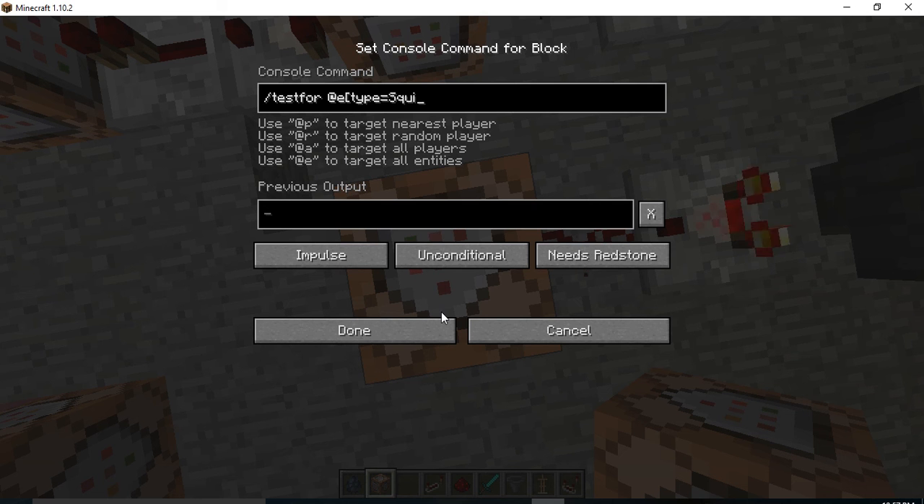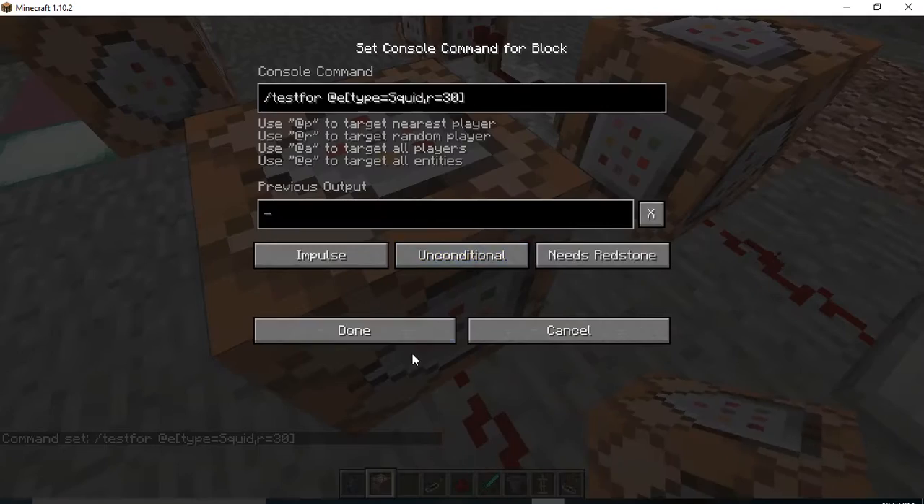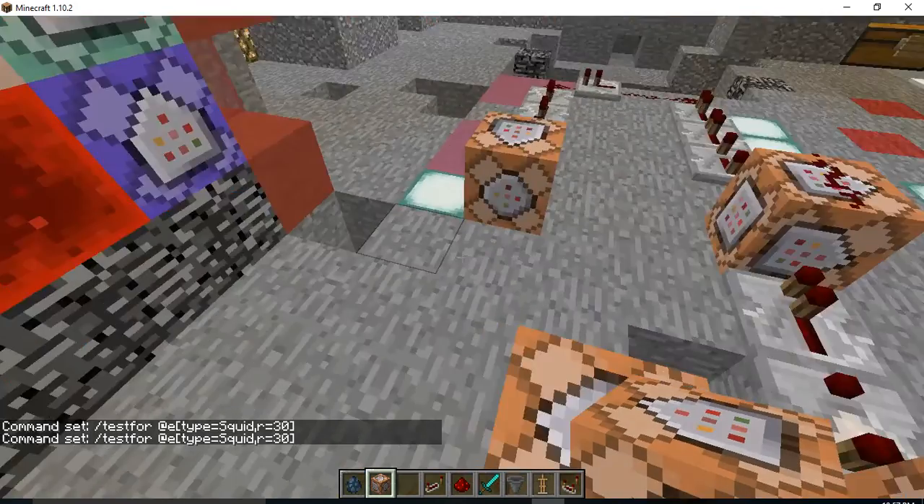But since I'm using a squid one, I'll type in squid, and then put a comma, r equals 20 — or 30, you can put whatever you want depending on what you do. Put that in and bam, it'll test for a squid in a radius of 30.